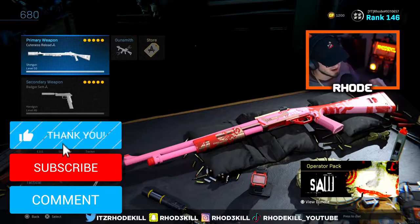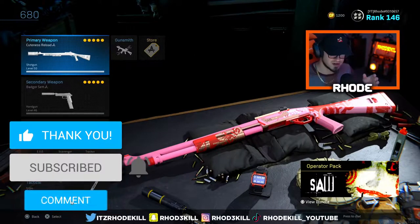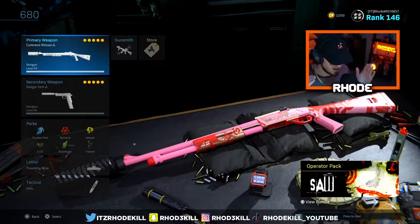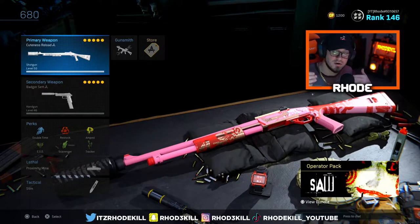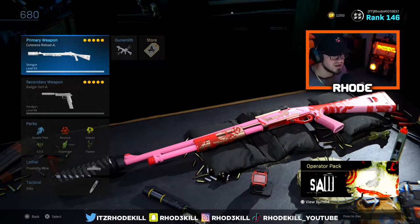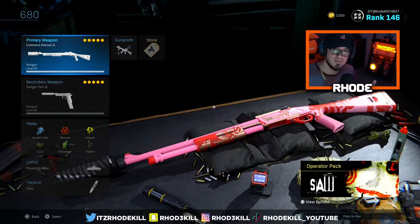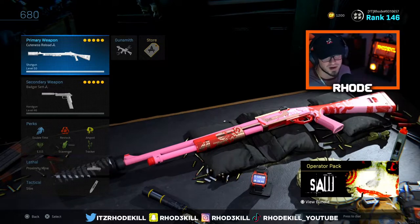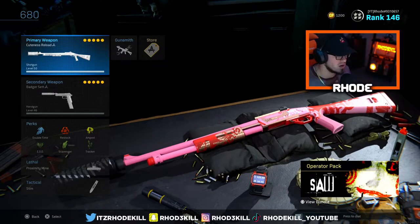YouTube, what is going on everybody, back with another video. There's a couple things I want to let you all know. I'm now partnered with Control Freaks. You can use code 'Rhode' — R-H-O-D-E, just like my name, just like my gamertag — at checkout for 10% off. Make sure you go cop those. The new Cold War ones are just out, and they got the classic Juggernaut ones as well.